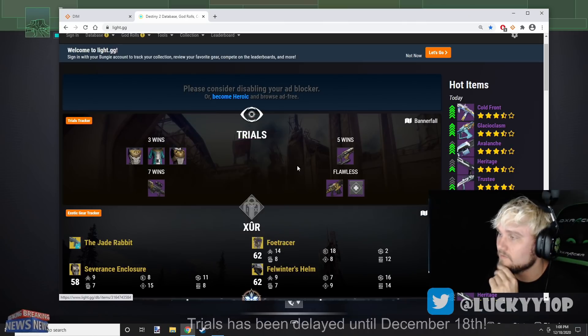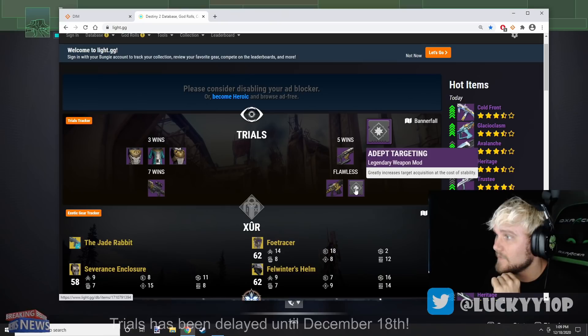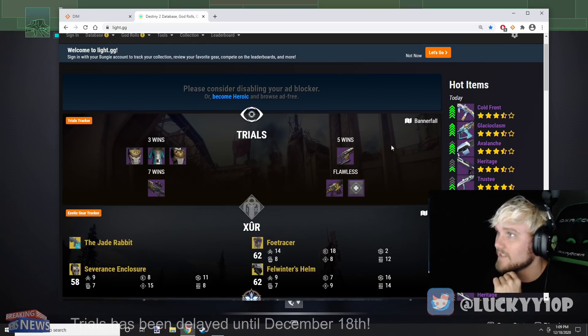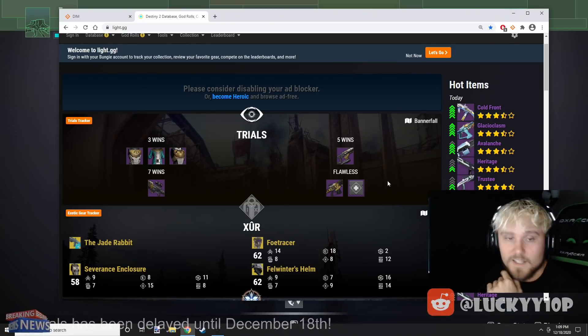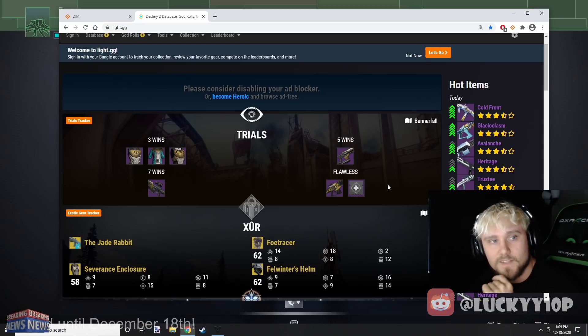The loot leading up to flawless is not too impressive, but flawless? Holy crap. An Adept Summoner and Adept Targeting — that's fire. Get out there, get your flawless, and hopefully you don't have any bugged issues with Trials. Make sure to subscribe if you enjoyed this video, and I'll see you in the next one.